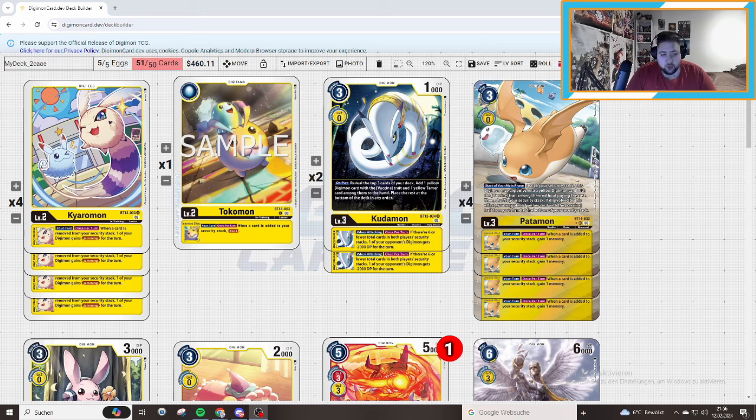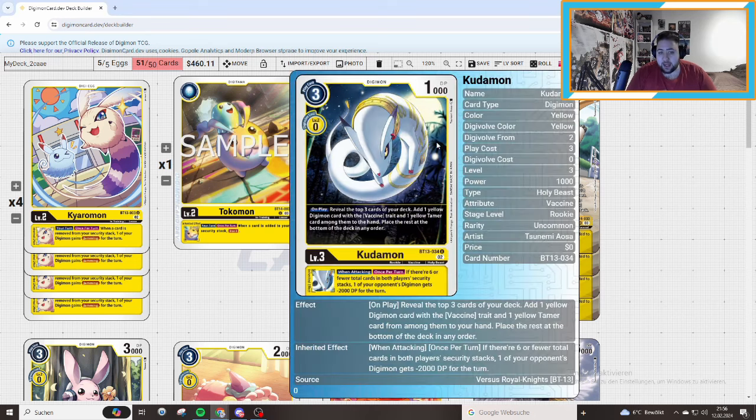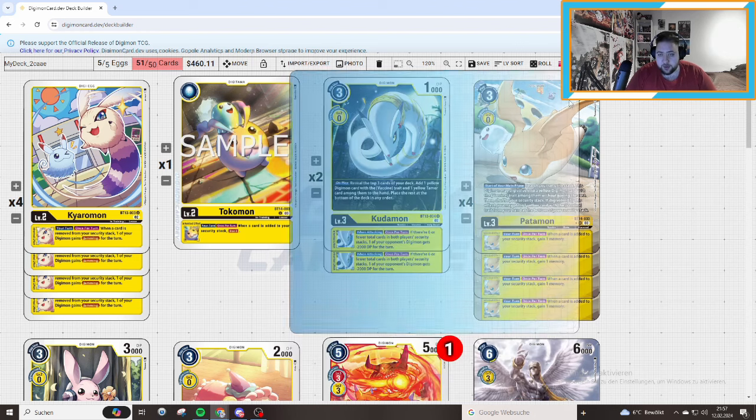Later on you can play Tokomon if you want to. For draw power, we're playing 5x Kuromon. Why are we not playing Zalomon? Because Kuromon searches both Tamers and Digimon, which is pretty important — something Zalomon cannot do. We need our Tamer for the Patamon combo. And if there are 6 or fewer total cards in both players' security stacks, one of your opponent's Digimon gets minus 2000 for the turn. Pretty broken.